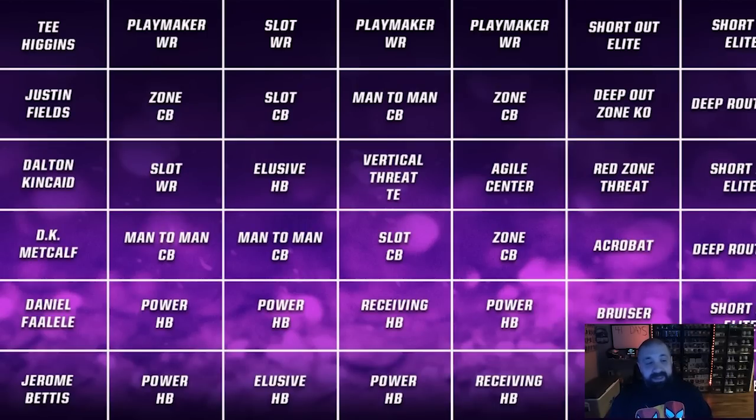Here are all the abilities and zero-AP specifics. T. Higgins gets short in and short out for zero AP — great combo; add deep out elite for one AP — he'll be a top-five receiver to finish the year. Justin Fields gets deep out zone KO and deep route KO — both zero AP, letting you play a hybrid scheme. DK Metcalf gets deep route KO and acrobat, good for outside or slot defense. Daniel gets bruiser and short and elite; Jerome Bettis gets tank and bruiser — I'd have preferred tank and short and elite on those.